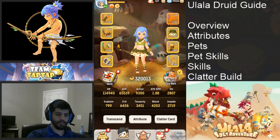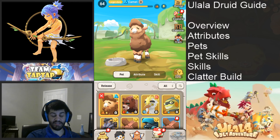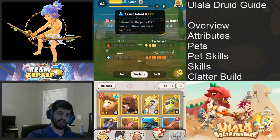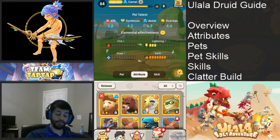Let's move to pets. Solitude right now has this pet equipped, probably because earth is really useful in the map we're on since we're against a lot of frost and earth enemies. But the main reason you want to use this pet is for the high assist — the assist talent scales your attack stat higher. For DPS classes I mentioned an attack pet isn't that bad, but for shaman and druid healers, attack does not matter — you need all assist.